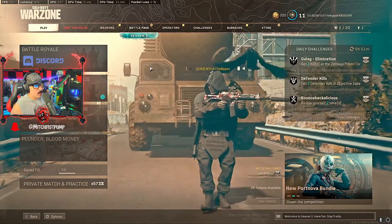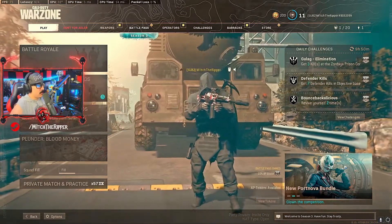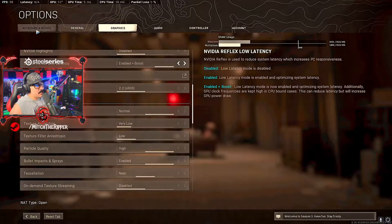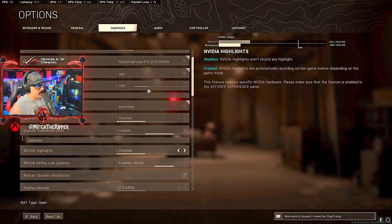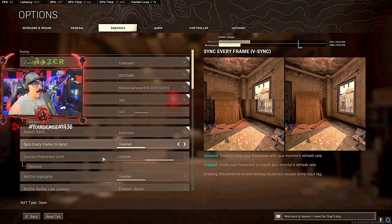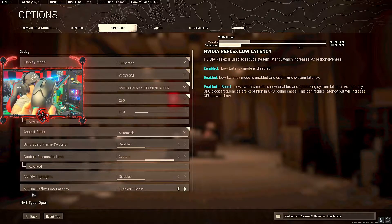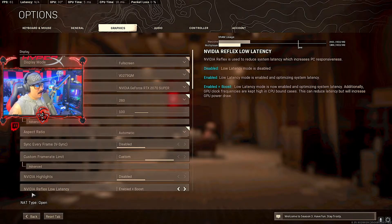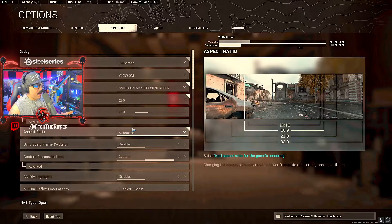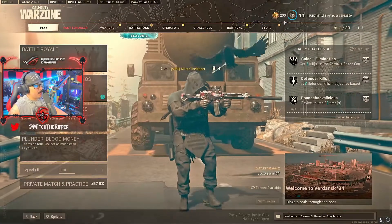I have the Asus TUF Gaming 27-inch monitor. If you're looking for a monitor, this thing runs at 280Hz overclocked at 1920x1080p. I run 1080p because my capture card maxes out at 1080p. Screen refresh rate 280Hz - you'll notice a massive difference. I also bought the newest Razer Viper 8K - this thing is amazing. The click speed and polling rate on this mouse is insane.